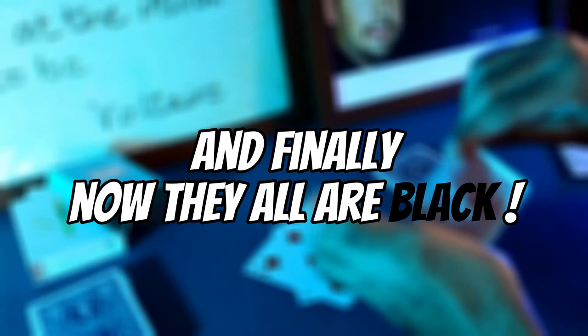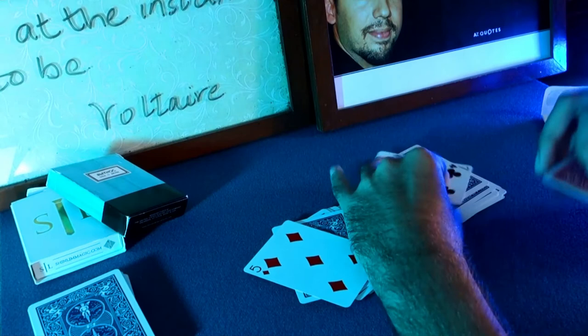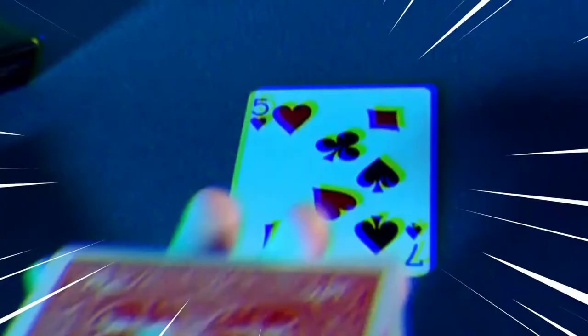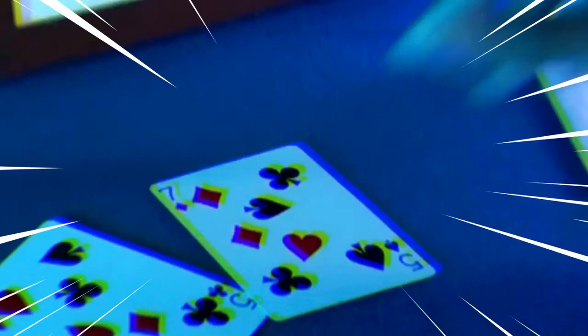Now, we don't require the rest of these cards for the remaining trick, so I'll set them aside in a corner. And now, since these three cards aren't touching anything, they all look like that, that, and that.